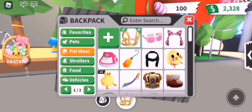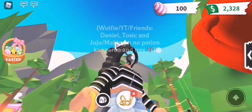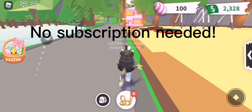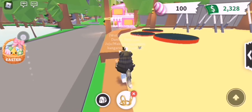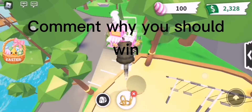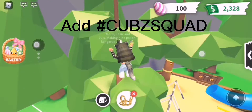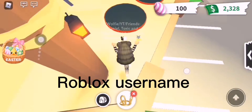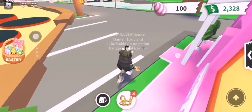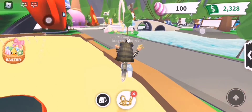If you want a free legendary bunny tiara — yes it's legendary — then you don't need to subscribe, just like the video. Comment something nice, like why you should win, and add hashtag cub squad to your comment along with your Roblox username. No subscriptions needed, just a like and a comment.